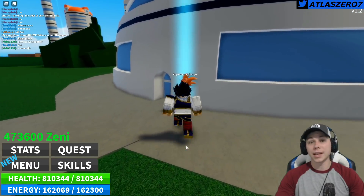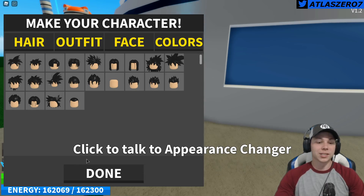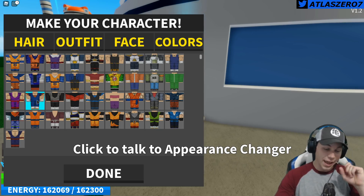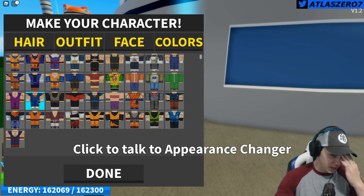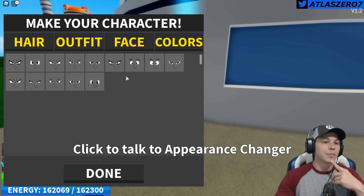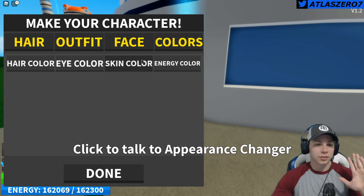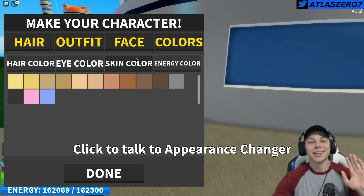Let's go to the appearance changer — we're gonna make our Vegeto and then go Ultra Instinct with him. Hair stays the same, outfit is the only Vegeto outfit we have. For the face, Vegeto's smirking, he's cocky — I'm gonna roll with this one. Hair color stays black, eye color black, skin color the same.